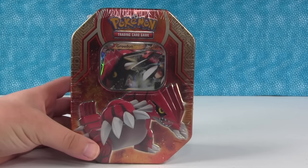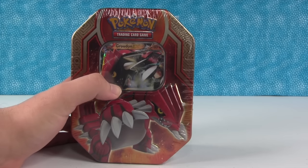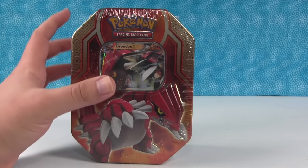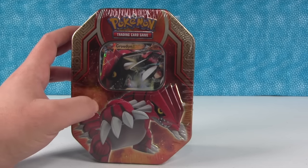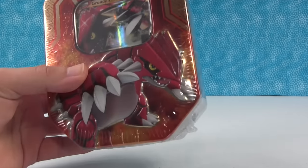Alright, so this is a Tin. Inside we get one rare legendary Pokemon, Groudon here. And also inside we get four booster packs, so we get a chance to get even some more cool cards. Alright, let's open it up and see what's inside.